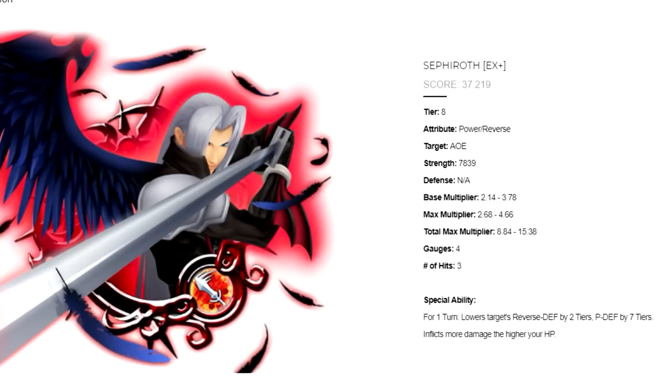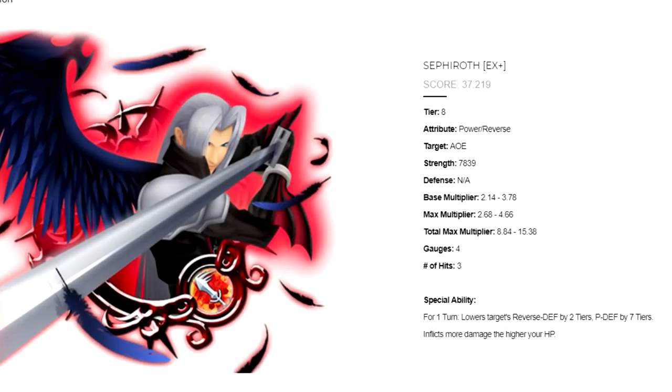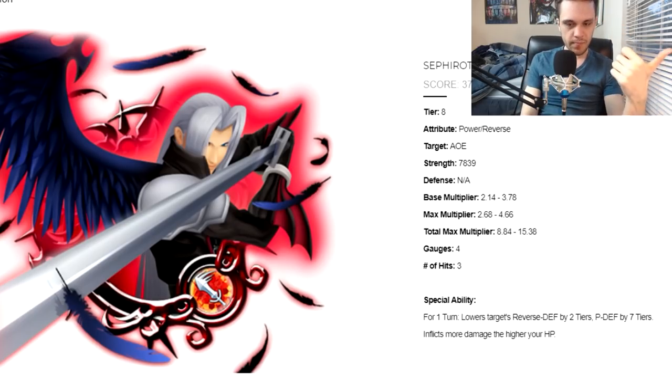Sephiroth EX Plus is a Power Reverse metal, Tier 8, AOE. He has a consistent total max multiplier of 15.38, which is fantastic. He uses four gauges and has three hits. The average multiplier we tend to use right now is around the 12–13 range, so anything higher than that is typically very good. The fact that he's AOE and will pretty much be at that 15.38 almost all the time is absolutely fantastic — you don't have to worry about RNG.